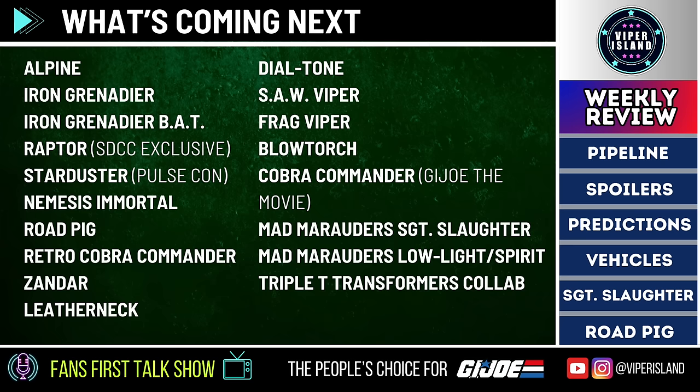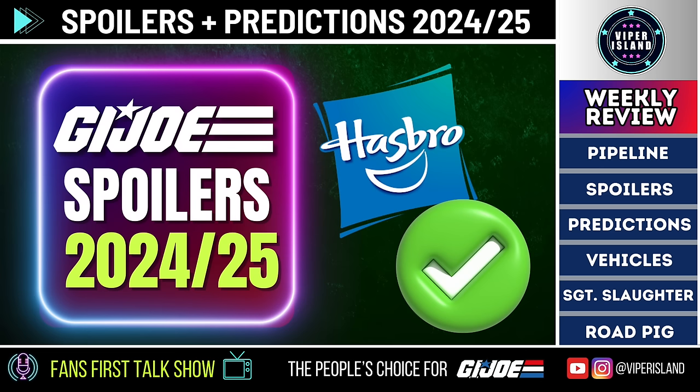Here are the G.I. Joe figures currently in the pipeline: Alpine, Iron Grenadier, the Iron Grenadier BAT, Raptor, Starduster (the San Diego Comic-Con exclusive, possibly the PulseCon exclusive), Nemesis Immortal, Road Pig, retro Cobra Commander, Xandar, Leatherneck, Dial Tone, Saw Viper, Frag Viper, Blowtorch, a special G.I. Joe movie version of Cobra Commander — the 'once a man' version — then the Mad Marauders Sergeant Slaughter, Mad Marauders Low Light and Spirit two-pack, and a G.I. Joe Transformers crossover for the O-ring line including the Triple T tank and Transformer Cub with a 3¾-inch Sergeant Slaughter.